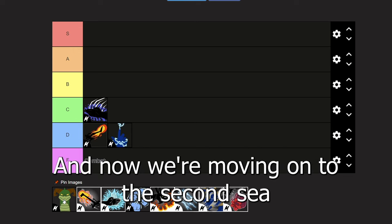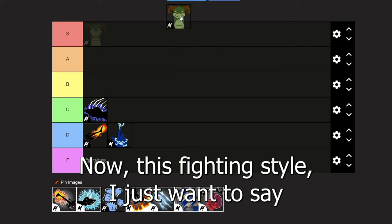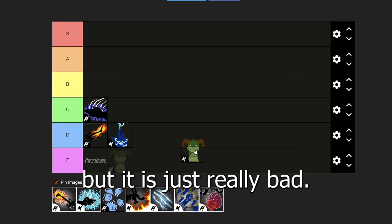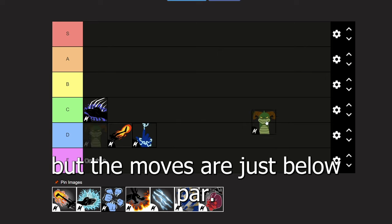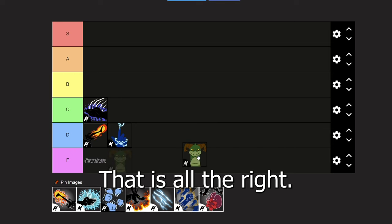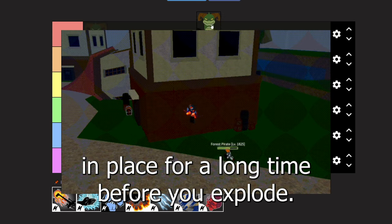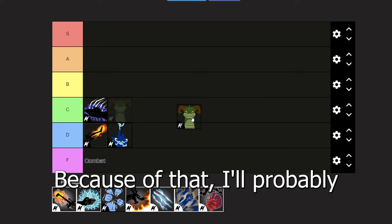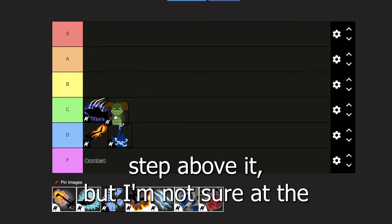Now we're moving on to the second sea fighting styles. First we have dragon breath, and I just want to say this is absolutely terrible. You need to pay 1,500 fragments for it but it is just really bad. Yes, it's a prerequisite to dragon talon, but the moves are below par. The first is an alright mobility move, the second is a really bad projectile, and the third is an AoE that locks you in place for a long time before you explode. Because of that I'll put it right behind water kung fu.